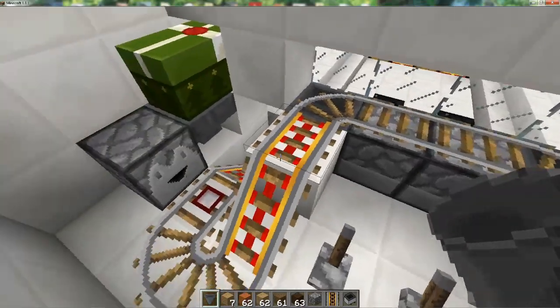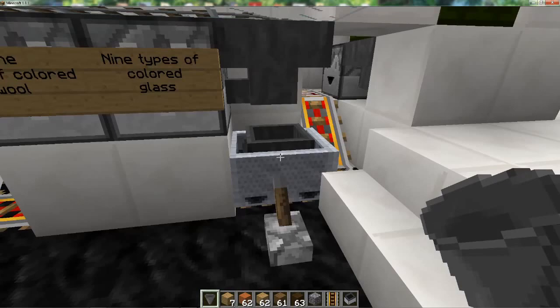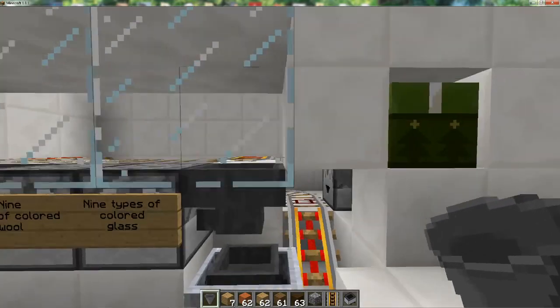This is pretty efficient because whatever doesn't go in here should go in here, so the way it functions works pretty well. At the very end you will only have two items left in the cart that are not filtered. I can kind of show you how it works.